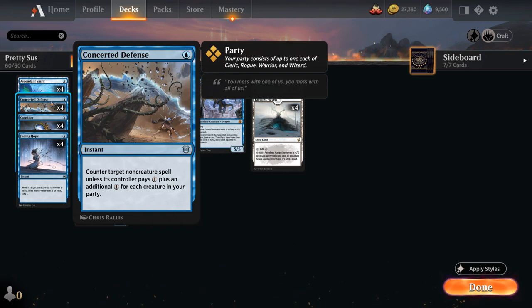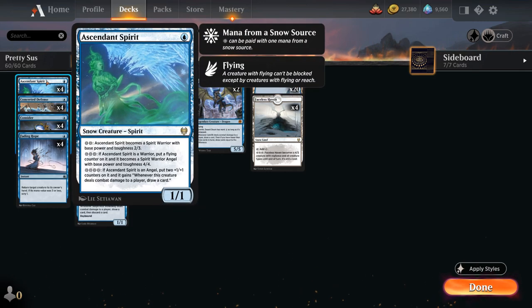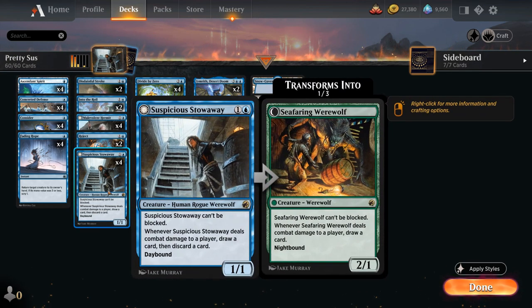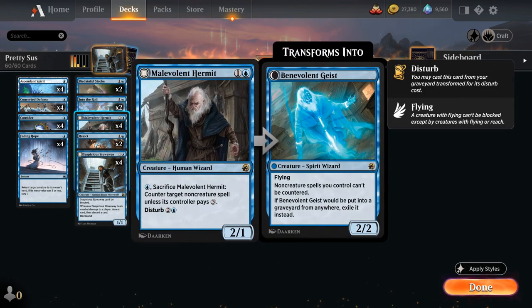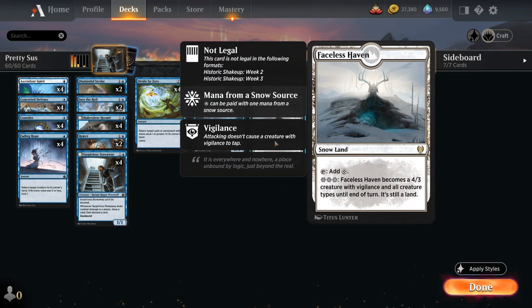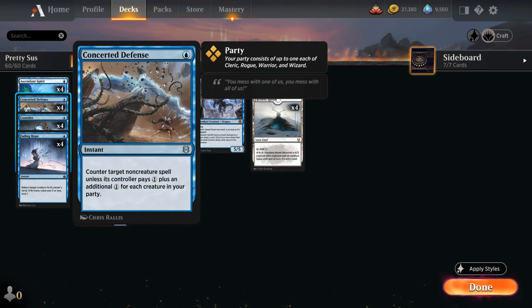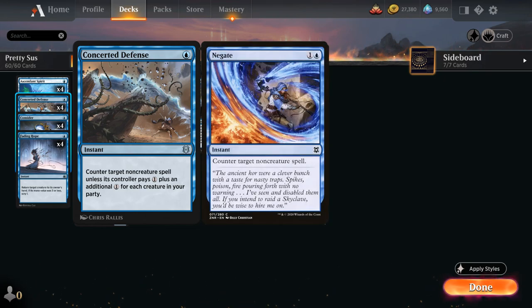We can actually complete a full party in this deck. Ascendant Spirit at level 2 is a Spirit Warrior, counting as one party type. Suspicious Stowaway counts as a Rogue on its front half only — it loses that type at nighttime. Malevolent Hermit is a Wizard. And Faceless Haven, when activated, has all creature types, so each Haven we activate adds another party type. So Concerted Defense is another cheap counterspell, easier to keep up than a Negate, and can counter expensive Epiphanies.